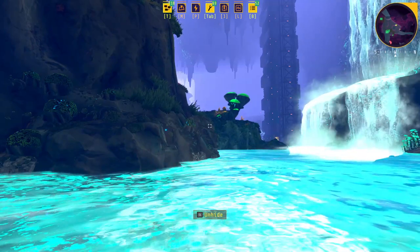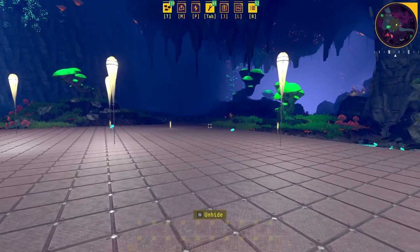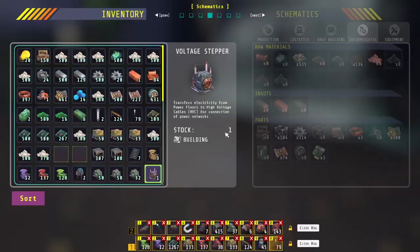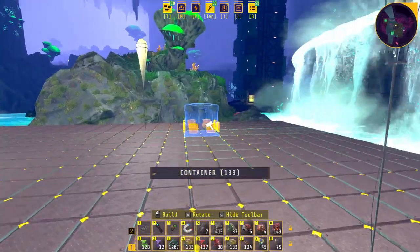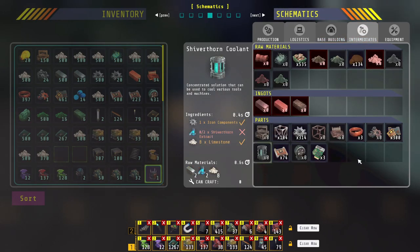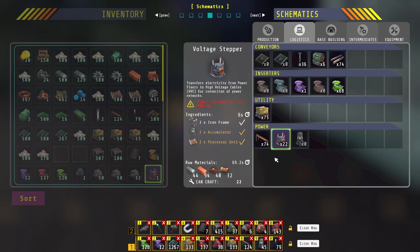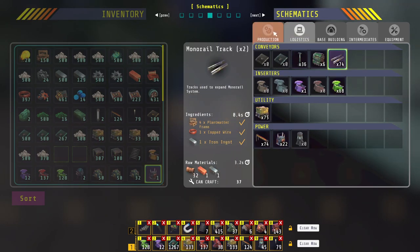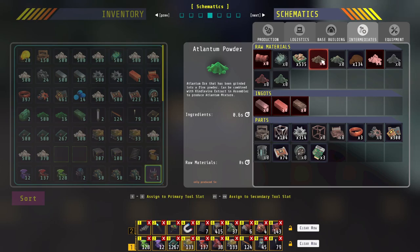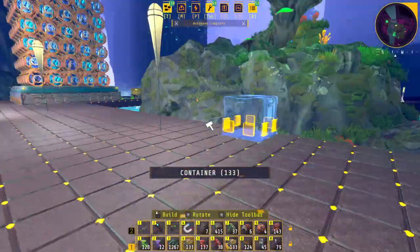I decided to lay an entire floor down because I realized I wasn't going to have enough room — I more or less want everything in rows of containers back to back. I want to see how many items we have; I think it's going to be 16. I need to get all these going, maybe not necessarily the bio bricks. Conveyors are going to be a thing, and I'd like to try to get mining charges automated if I can — that's just more plant fiber and kindle line to deal with.